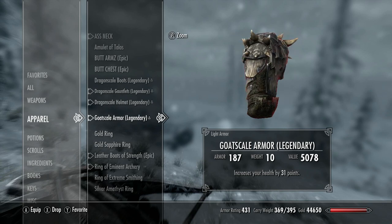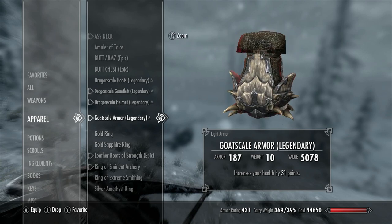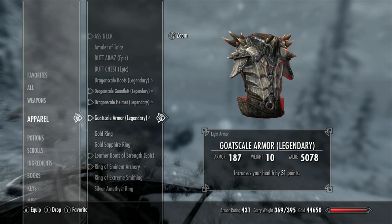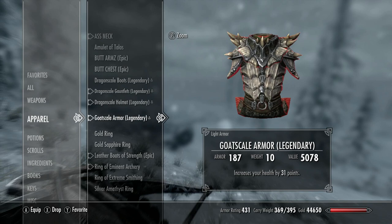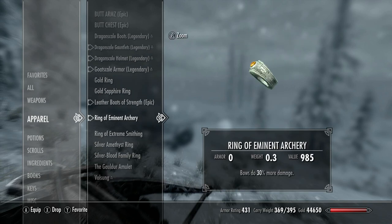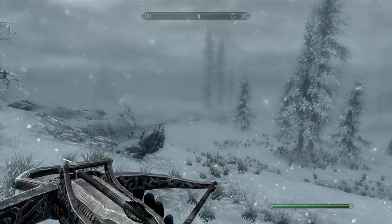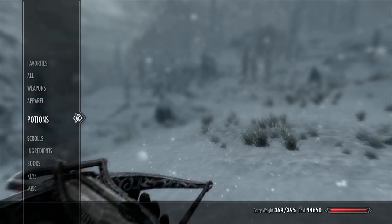Gold scale armor - this was all enchanted about 12 levels back on our enchanting skills, so it's not as good as we could do now, because Fanny has 25% on his helmet and his gloves. Lucky. Got a ring - got a 30% ring. I still can't beat that. I don't think we ever will. We will. And that's about it.